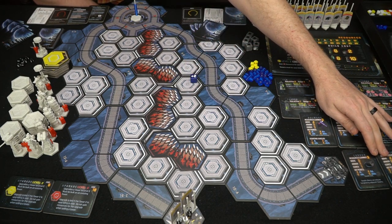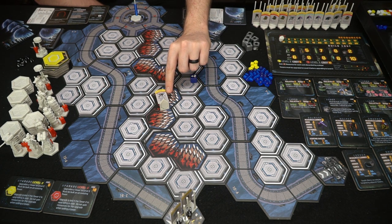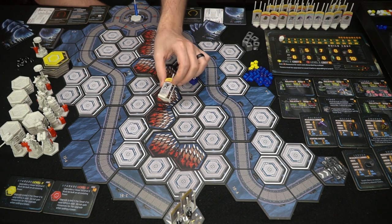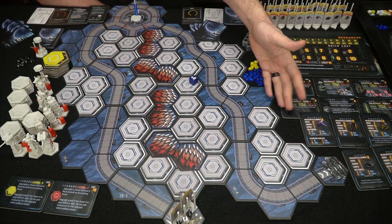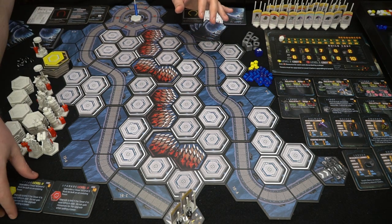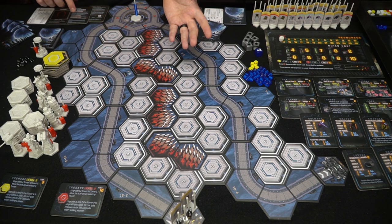Some units have special rule symbols and armor symbols shown by colored icons. You can reference the cards to know exactly what each symbol means. All the robots available in this mission are shown here, with more unlocked as you progress. There are also upgrade tokens and cards explaining how they function.